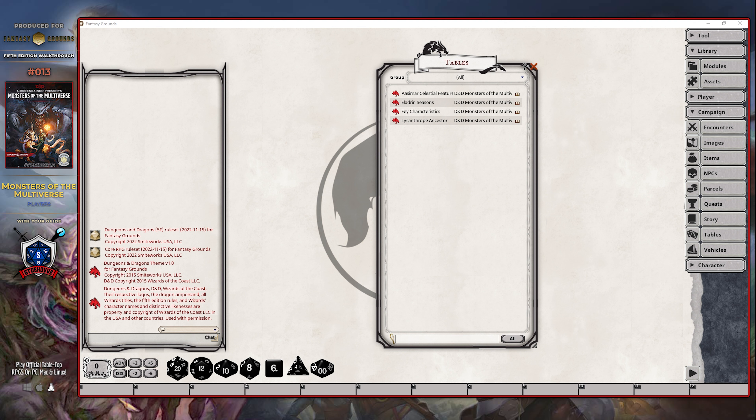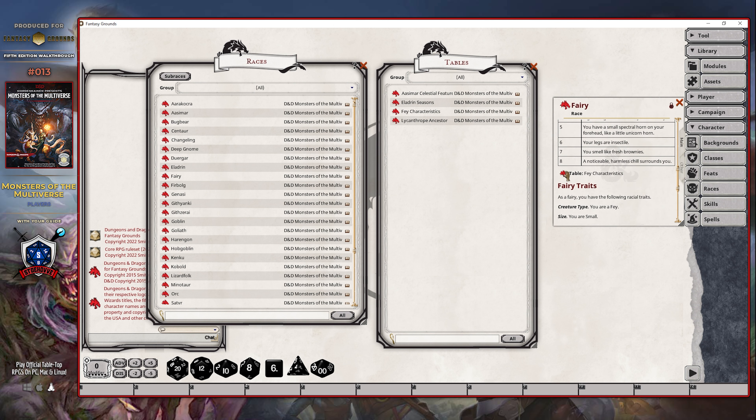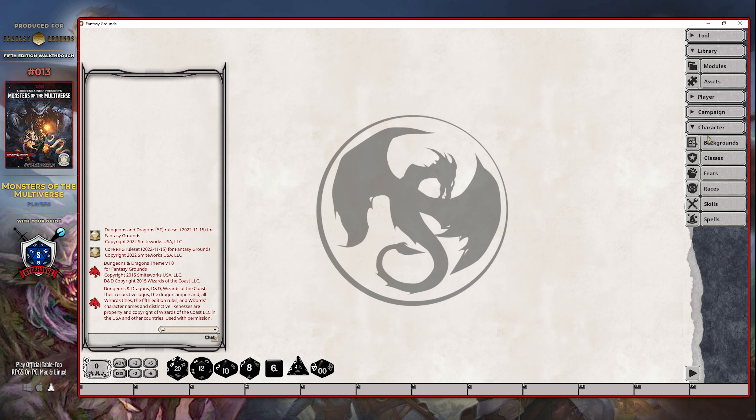In fact, only four made it into this particular module, and they made a lot of sense to include them because they relate directly to the process of creating your character. The remaining character customization tables were simply dropped, and at this point, the only way that you can access them again is if the Dungeon Master has chosen to keep the older modules loaded. However, in my years as a Dungeon Master, I have actually never really seen a player go into that much depth with respect to creating characters, so it made a lot of sense for those tables to simply go away. Each of these tables are accessible through the various races where they are meant to be used from. For instance, the fey characteristics table is going to be accessible in the fairy listing, whereas the lycanthrope ancestor table is going to be listed under the shifter one.